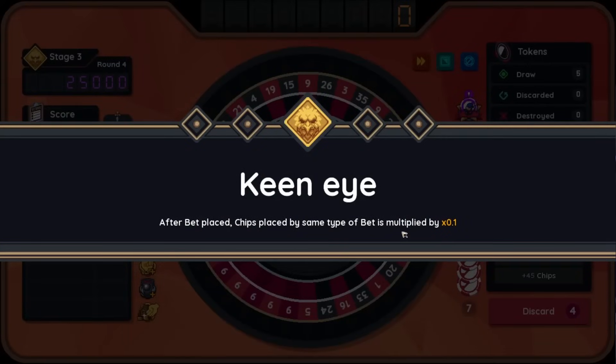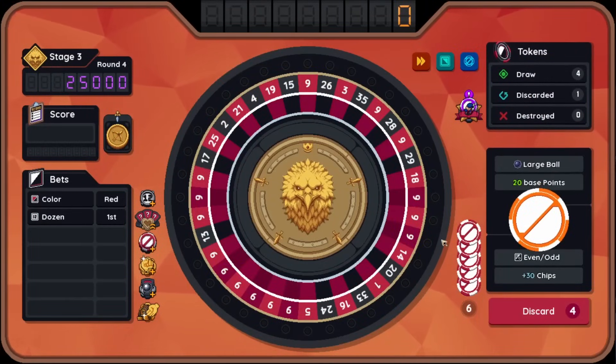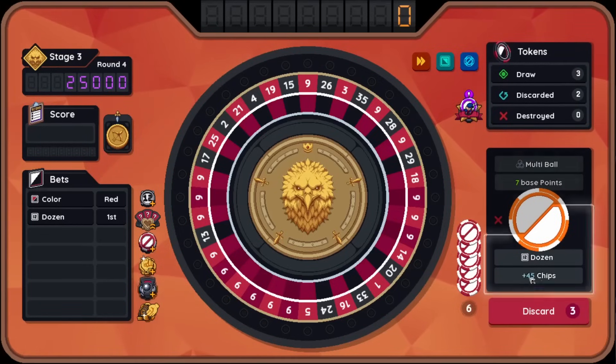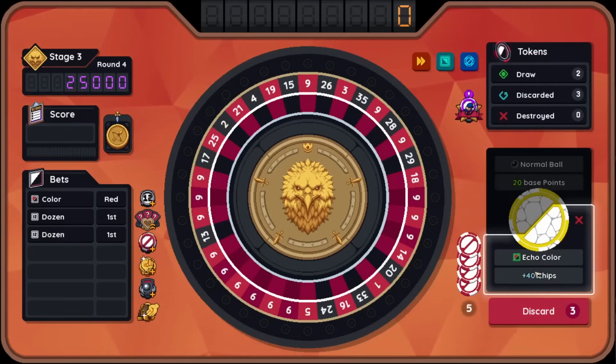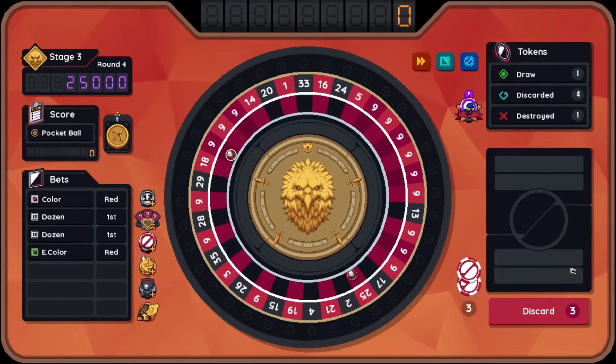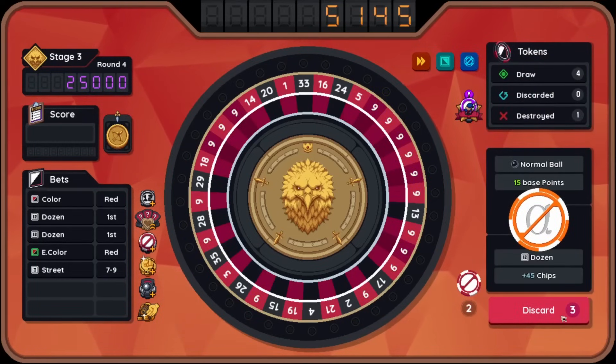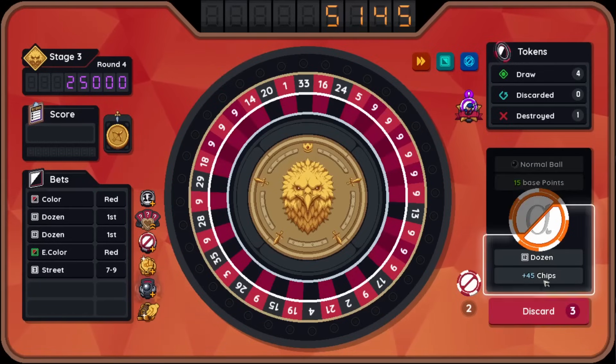Ball lands in pocket containing number two — plus five chips permanently. No. I think this is going to be really important. I guess we throw it on there, and I guess I will upgrade this. Maybe that was stupid. Boss! After bet placed, chips placed by same type of bet is multiplied by 0.1. Huh? So after bet placed, chips placed by same type of bet... okay, I don't totally understand. So don't place the same bet basically, I think? Is that what you're trying to say — so I shouldn't place another dozen bet? Let's find out. Echo color red, there's pocket ball, chuck it. We got one red nine, a little bit of score, a little bit of a change. We only got 51. That is not worth a lot.